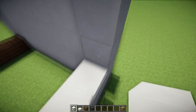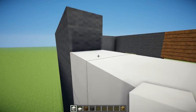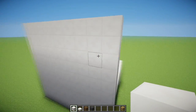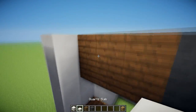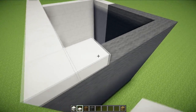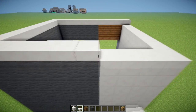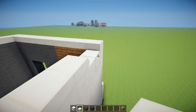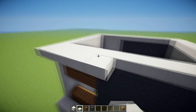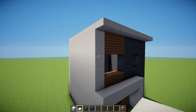Now we are going to work on the back, which is really simple. As I said before, I'm going for more of a city approach — less windows on the back and the sides. The back is really simple: two colors split kind of in half. And for the front, we have to use the quartz slab and just do this to make a little roof kind of thing. You could extend it one block out to make a little roof shielding, which looks nice.